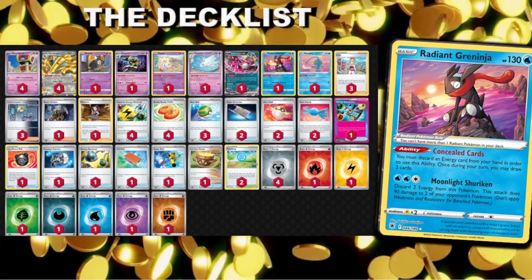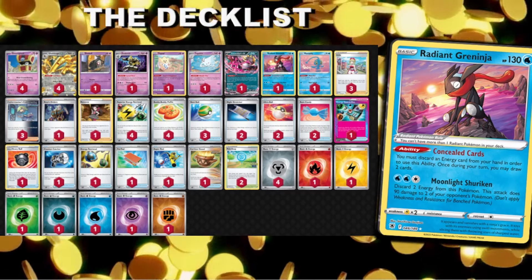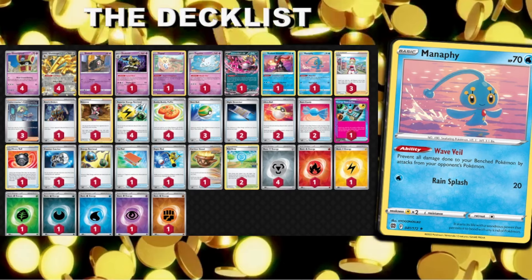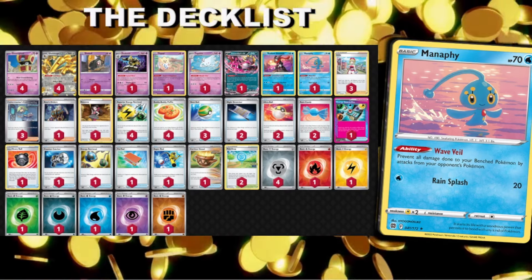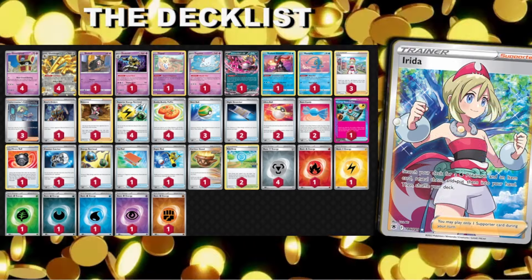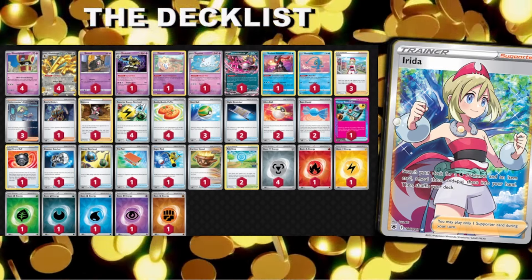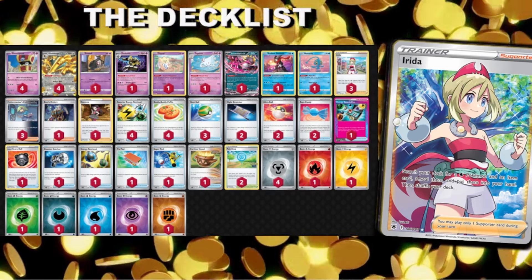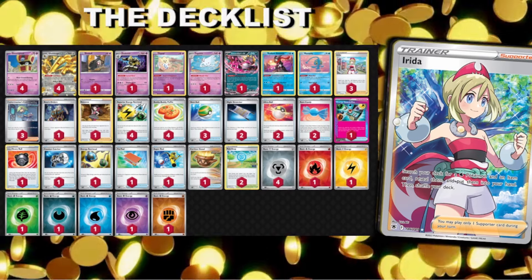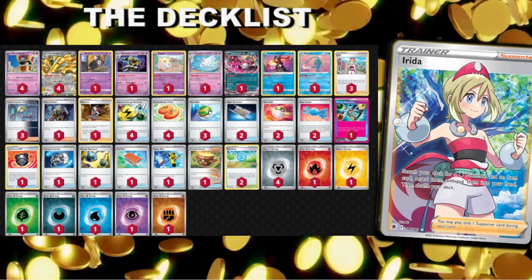Radiant Greninja: discard an energy, draw two cards. We are playing a handful of energy — one of pretty much every type — so Greninja is alive virtually every single turn and is always getting us value. Manaphy: I still believe that Kyurem destroys this deck; anything with bench sniping destroys all of our small Pokemon, so I'm at least going to make you work for it. Irida: search your deck for a water Pokemon and an item card, reveal them, and put them into your hand. We have a large chunk of the deck being items — almost two full rows — so you'll have quite a few targets: Buddy Poffin, Nest Ball, and so on.